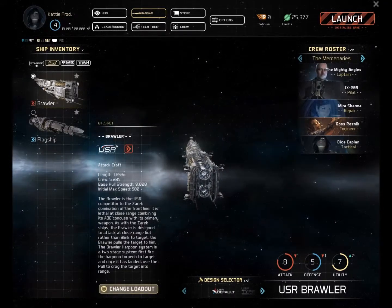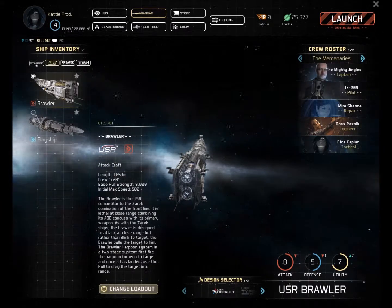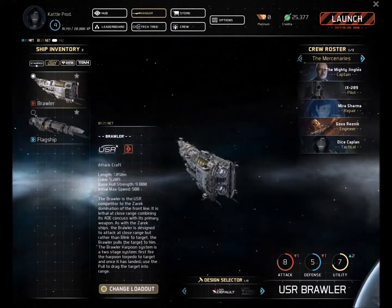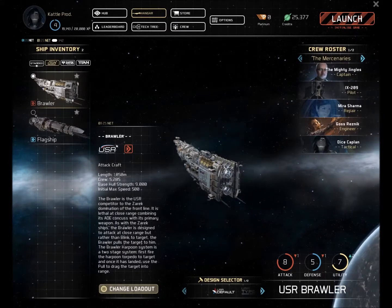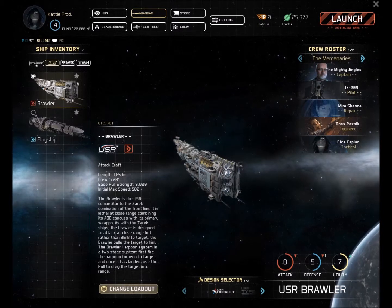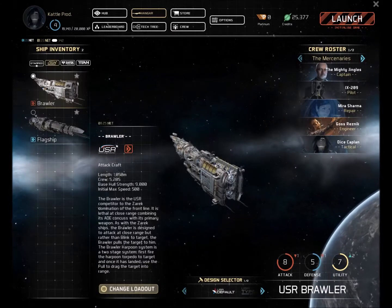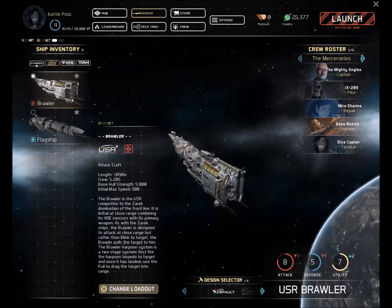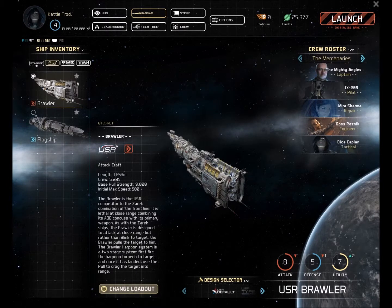It has a harpoon torpedo that you can fire, and assuming that it actually locks on and hits the enemy that you've targeted, it will allow you to engage a tractor beam-like device, and you basically pull the enemy close to you, unloading on them the whole time. It also has a pulse AOE type effect — once the enemy gets in close, it will disable the enemy ship for a brief period, disabling their engine, special abilities, things like that.